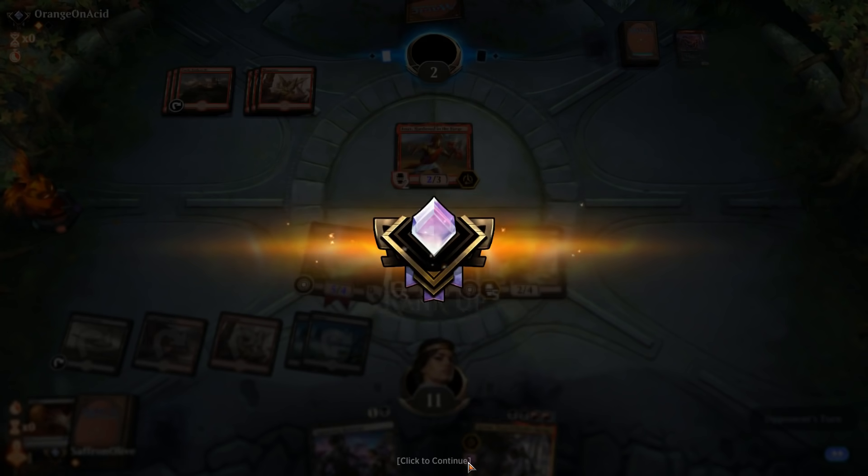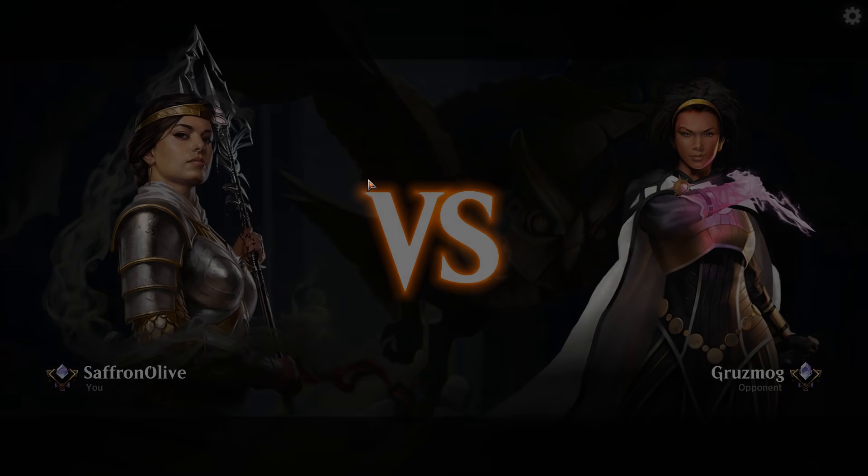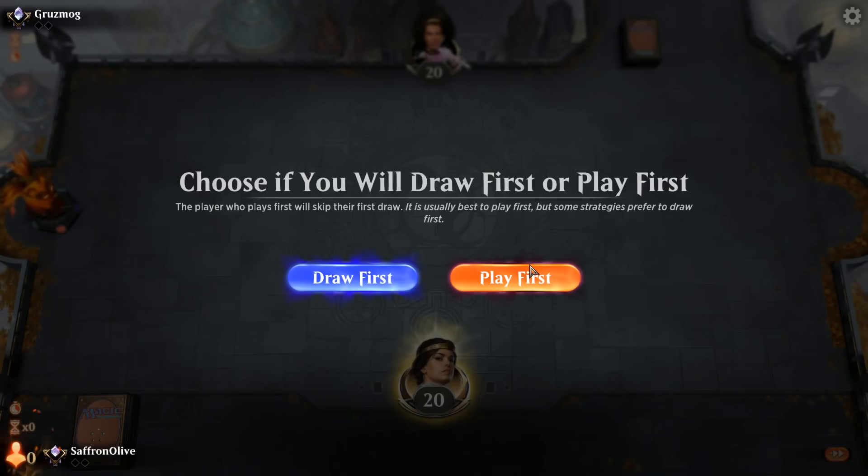Rakdos Discard! When I put together this deck I was afraid of aggro but thought it would be good versus Fires, control, and Nissa decks. Apparently it's good against aggro too — we've played three different aggro decks in a row and discarded them all. That is the power of Gary: Gray Merchant comes down and just stabilizes or steals the win even against aggro decks.